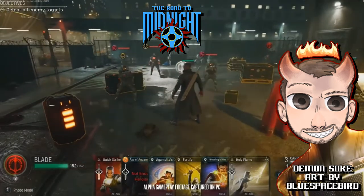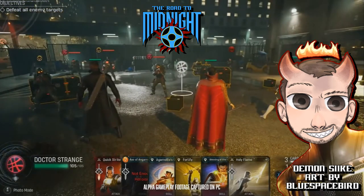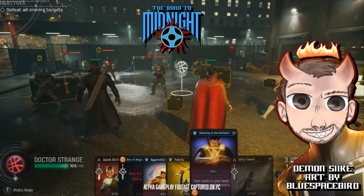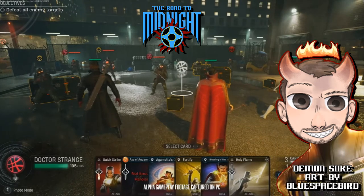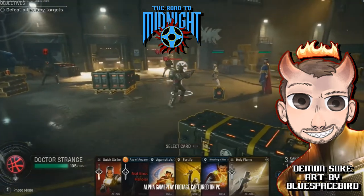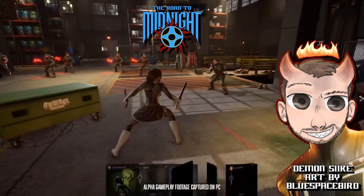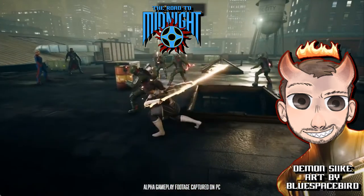We've got Hydra agents, about 10 to 12 hours into the game. As we saw in the Sabretooth video, it sounds like Crossbones from Hydra hired Sabretooth to try to take down the Hunter, because Lilith, Dr. Faustus, and others know the Hunter might pose a real threat to their plans. They're trying to stop her before she becomes too powerful. At the end of this battle she gets separated from Blade and Dr. Strange — though those two are total badasses — because it's the Hunter they're more concerned about, as she has actually defeated Lilith before.